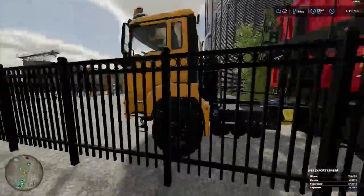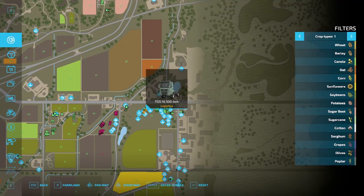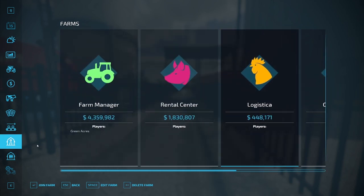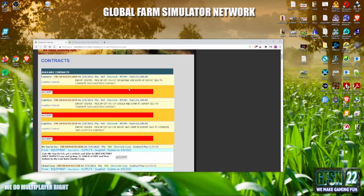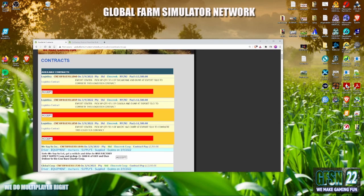Today we are going to do an export contract. You can always tell these on the map — look for the orange trucks, which are usually logistica. You don't have to hop into the account to do these. I'm in the farm manager account. All we have to do is go to contracts on our main menu — they're in with the standard ones. So we're going to take one and do it. This one wants us to pick up 59.4 of wheat and dump it at the export center.